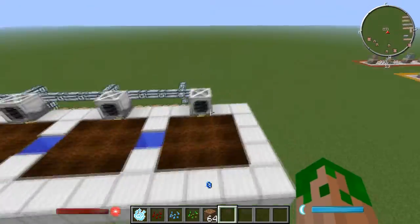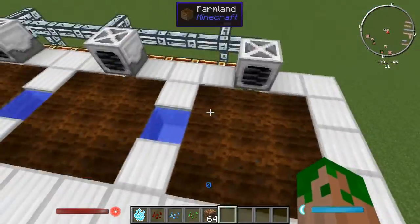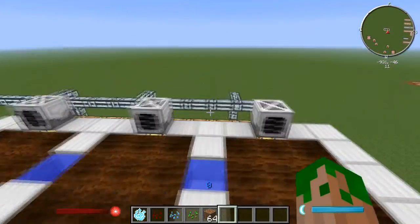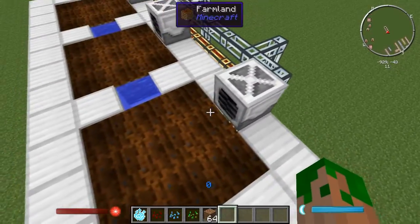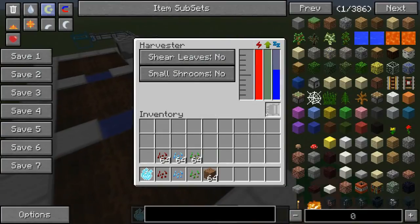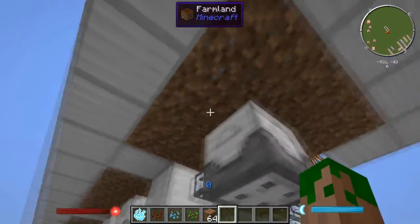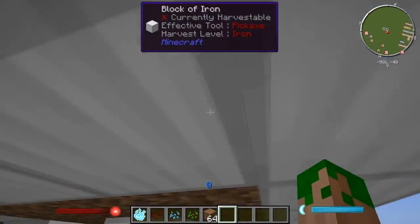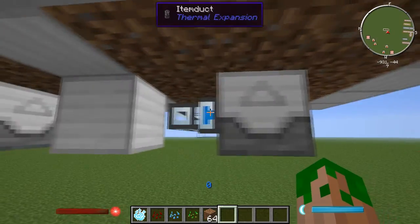I'm going to be showing you exactly how to build them. I've gone in and built the basics — all you need is a 3x3 plot. I built three plots so I can have three different types of seeds. The basics of it: you want a harvester, which by default will harvest a 3x3 area directly in front of it unless you put in upgrades, and the planter will plant within a 3x3 area directly above it, one block below the block that you have your crops on, unless you put in upgrades as well.